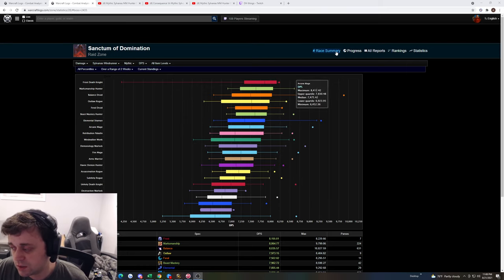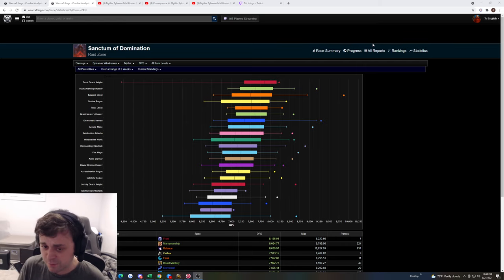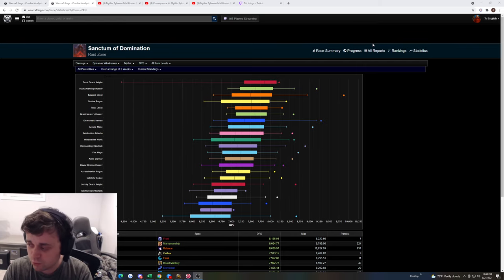You need to consider dealing with the chains in P1 and how much damage you need. When you get into P2, classes with shorter or more bursty cooldowns — like Fire Mage, Ret Paladin, Hunters — that can pump a lot of damage into one target while passively doing decent AoE are going to be really good.